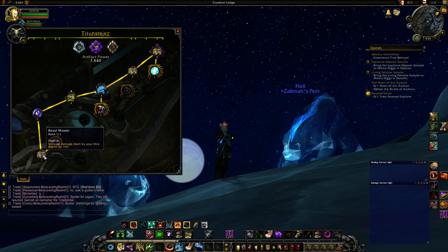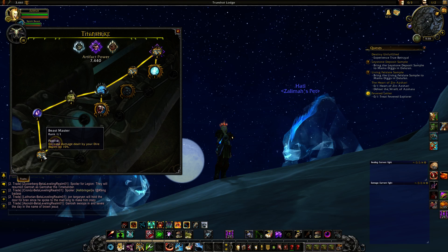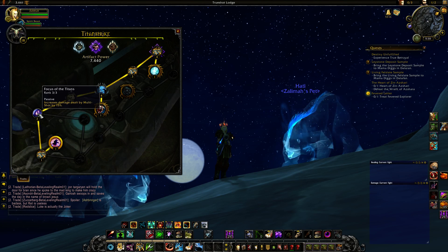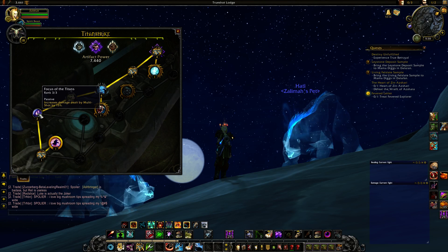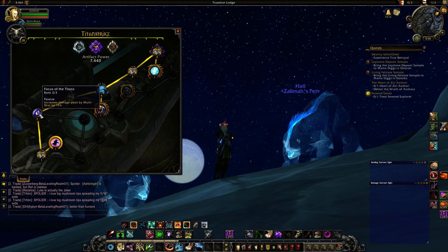The first trait we're going to go into is called Beastmaster — increases damage dealt by your Dire Beast by 10%. You only have to put one point into this; it's pretty cheap. Pretty much with the first artifact item you get, you'll be able to buy this. Next, you're going to get Focus of the Titans — increases damage dealt by your Multishot by 15%. You're really not going to use this much while leveling, but it's on the way to our first major trait.